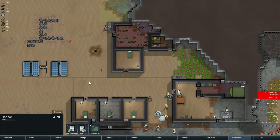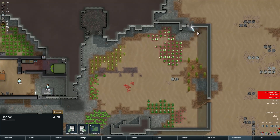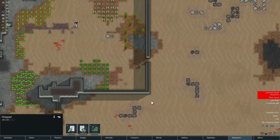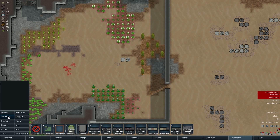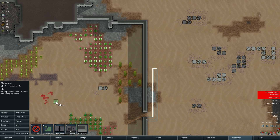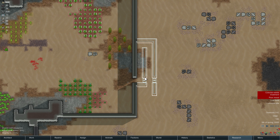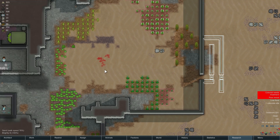Alright, so this is mostly done. Let's build the entry zone here. That's too big. Okay. Let's put a steel door here and here. Let them do that first and then we'll deal with the rest of it.